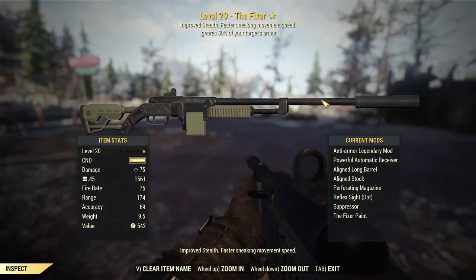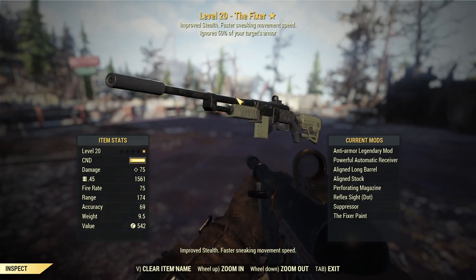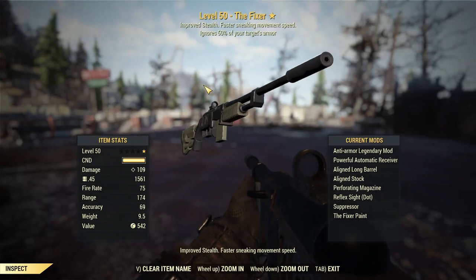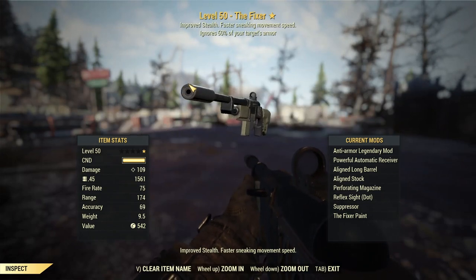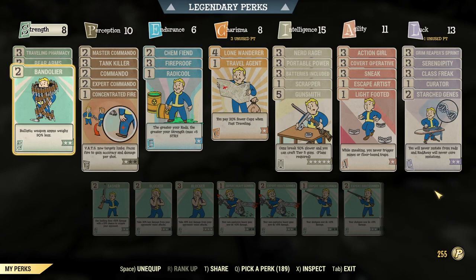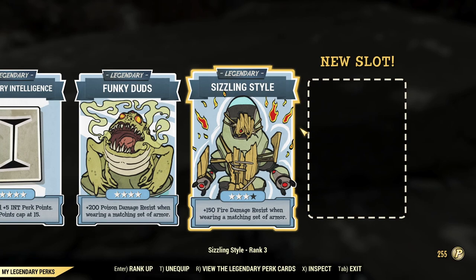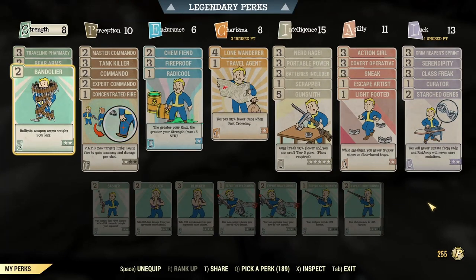For the test today we're going to be using the Fixer as a test case — a level 20 single-star anti-armor version versus a level 50, which is of course the max level for the Fixer. Also anti-armor, single star, exact same mods, so everything is fair. It's the commando version as well, and for the build we're not running anything that increases damage or gives more damage over time — no Tenderizer, Adrenaline, Follow Through, Gung-Fu, or anything like that. We'll also be seeing how many shots it takes to kill level 100 super mutants and if there's a big difference in crit damage.